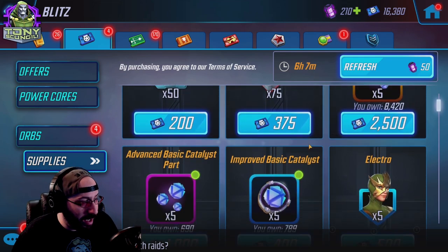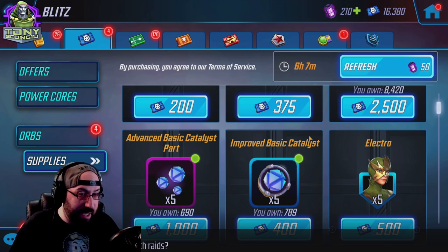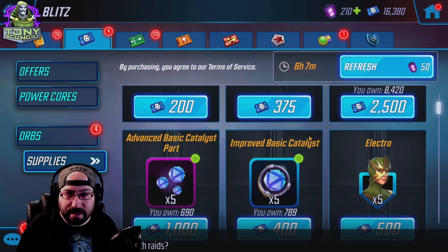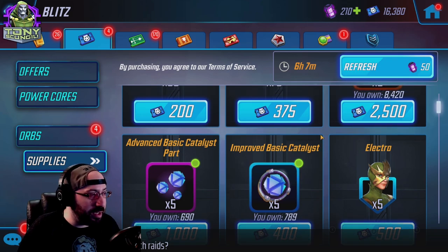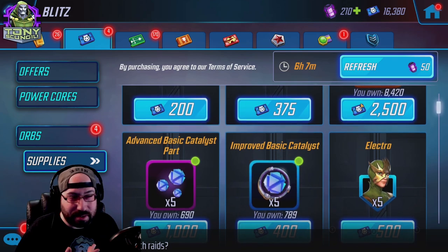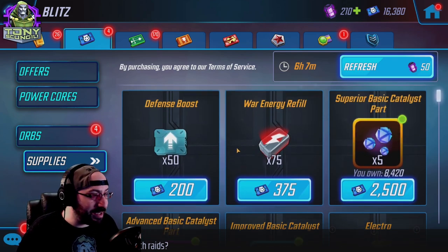Moving up a little bit, you'll see ways to accrue catalyst parts. This is a little more mid-to-end game — after you've pretty much unlocked and invested in all the characters you need from the store. It's reasonable to dump your credits here, but not necessarily a priority. Don't spend a large amount of currency on these; they're very hard to come by, especially the earlier in the game you are.